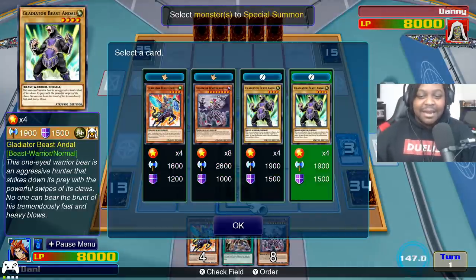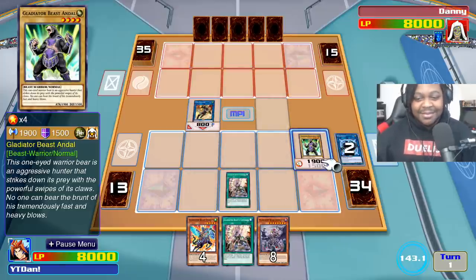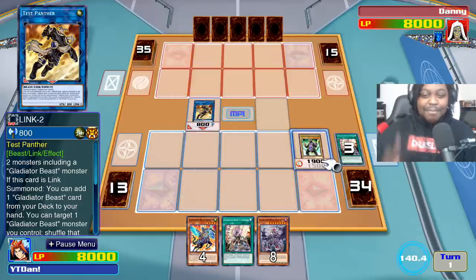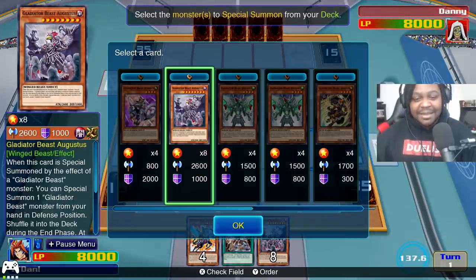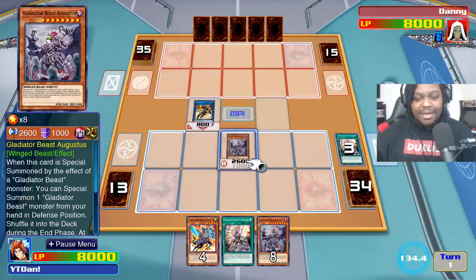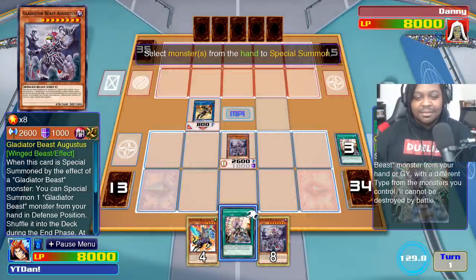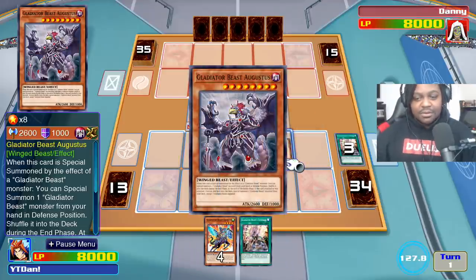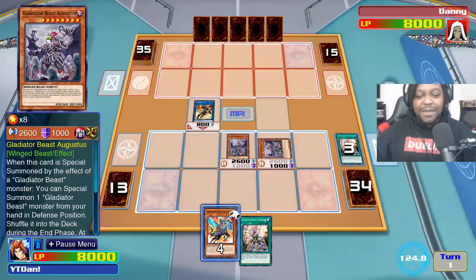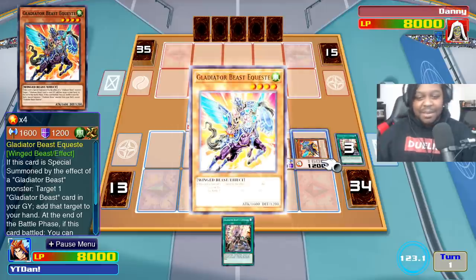Gladiator Beast Comeback lets us summon a Gladiator Beast from the hand or grave. We're going to take one from the grave — bring back Gladiator Beast Andal. Then I'm using Test Panther's special effect to send Andal back to the deck to search and summon Gladiator Beast Augustus. Augustus has an effect because he's been summoned by the effect of Test Panther. Augustus special summons Equestus.